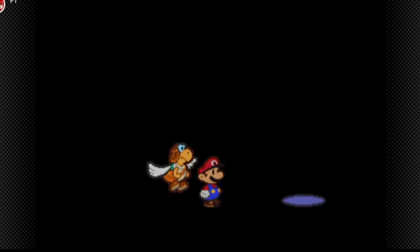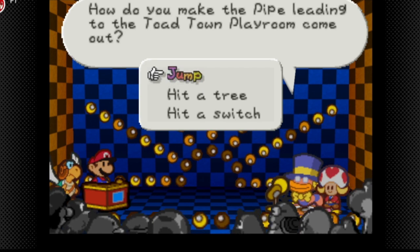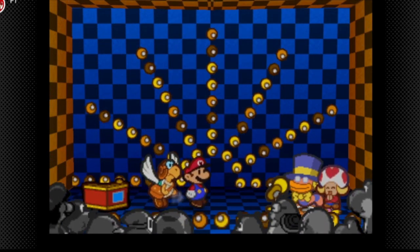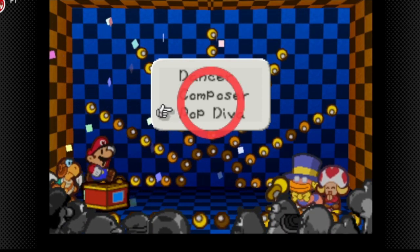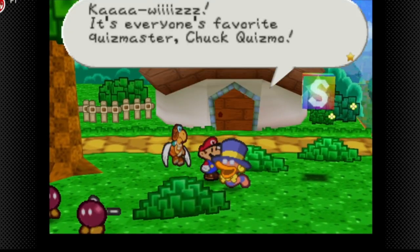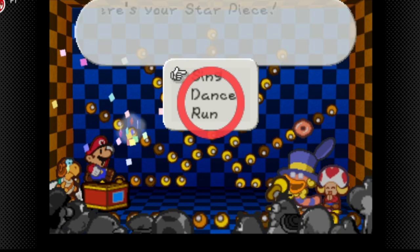We get a star piece from that quiz. To find Chuck Quizmo below, you hit a tree, then find him again. Who's inside Club 64? That'd be the Pop Diva. We have six more Chuck Quizmo quizzes left. This next one is in Koopa Village — I think this is the one I get wrong during the recording. Actually, I'm sure it's 'sing,' though I was a little hesitant during the actual recording.